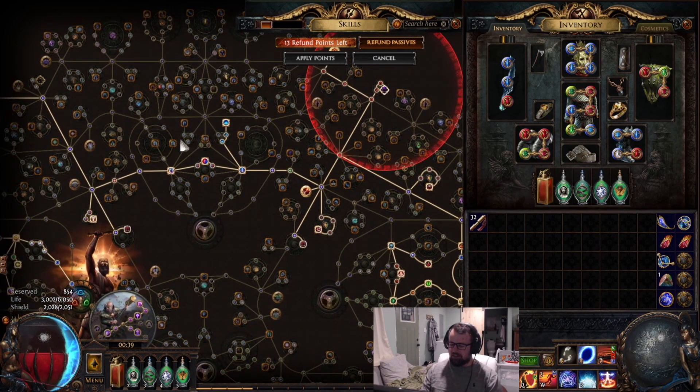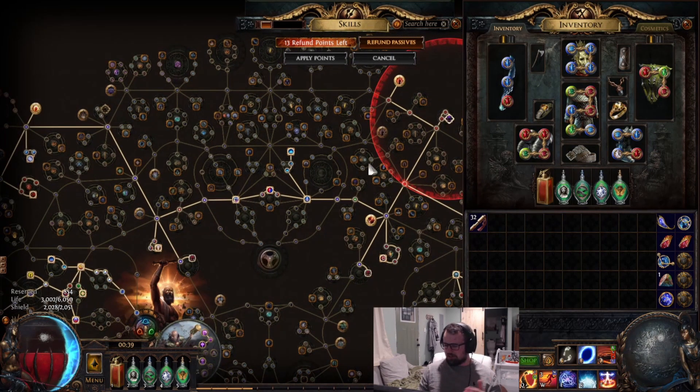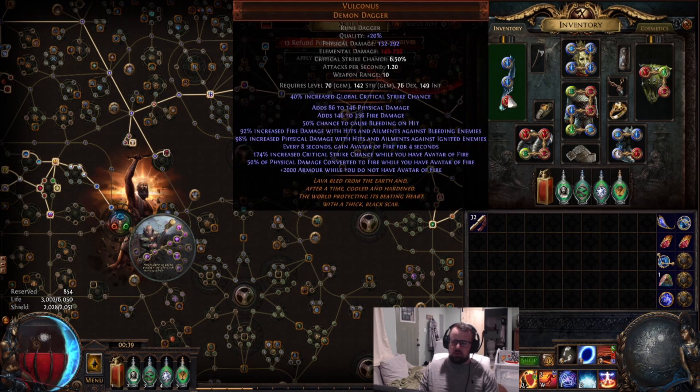Eventually we're going to get Zoff's Blood, which will let us put the Doriani's jewel back in the right spot and fix our pathing, and then we'll get a cluster jewel too. This is just the in-between stage. Zoff's Blood is pretty expensive right now because Blessings of Zoffs has a lot of demand, so they're quite pricey.